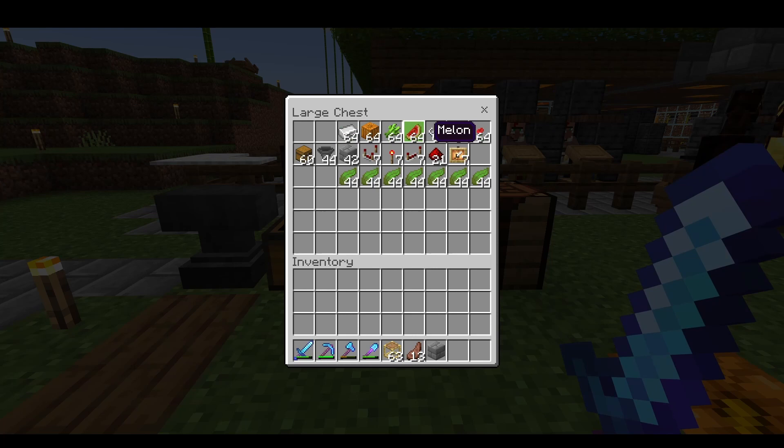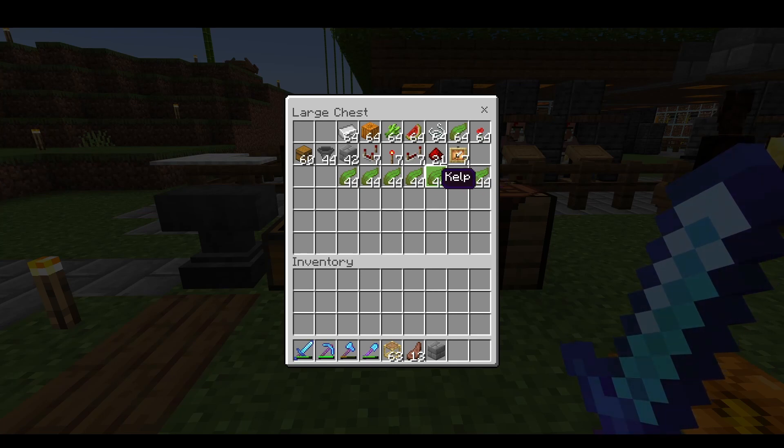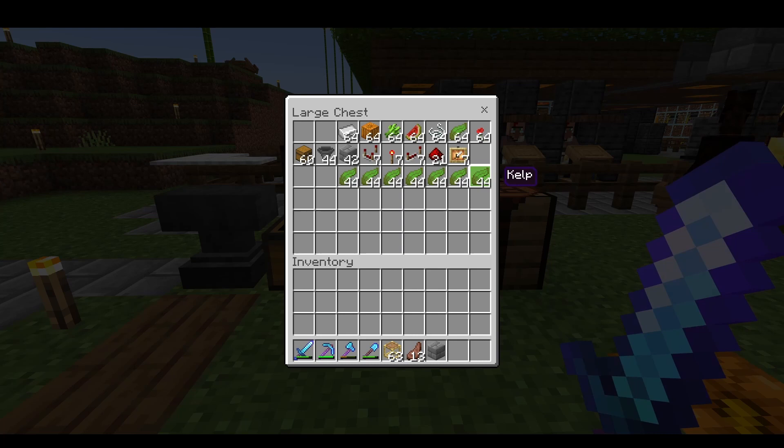This item sorter is going to be able to sort 7 items. You'll need 64 of each of those 7 items, and 7 times 44 blocks that you don't need — I have a lot of extra kelp so I'll use that, but you could use any block. The stone brick is also interchangeable; you could really use any block you want.